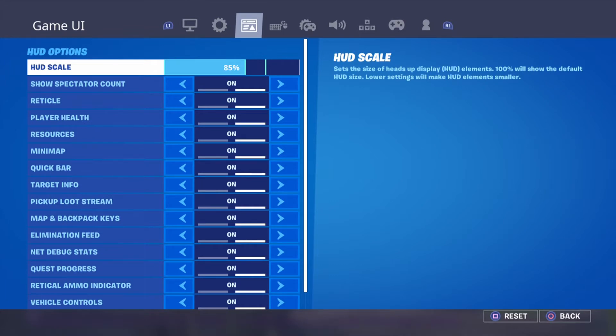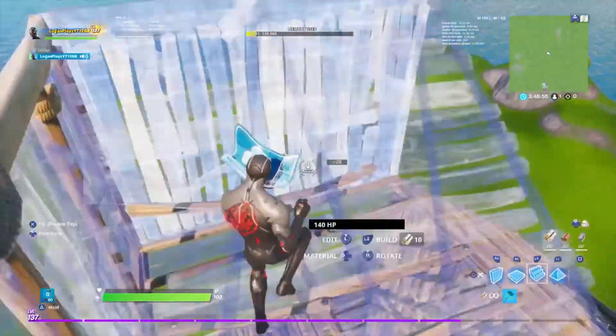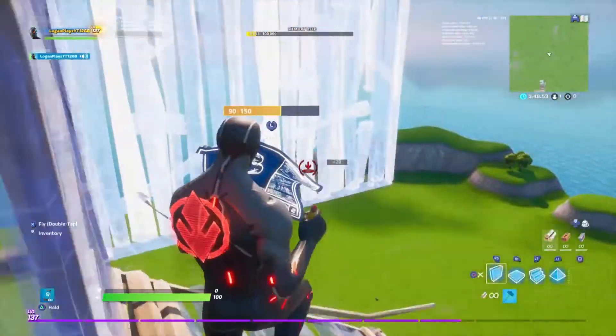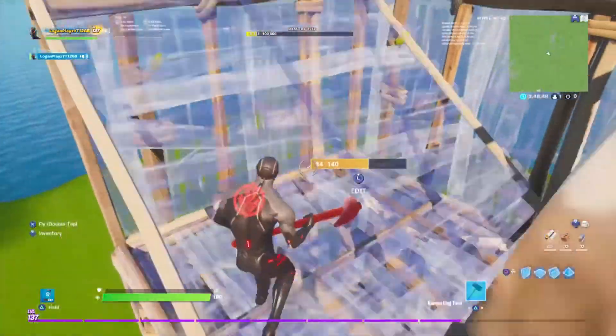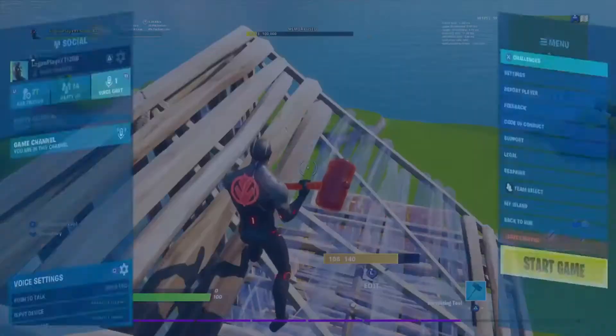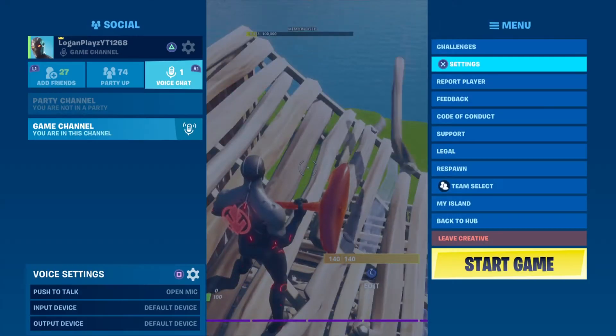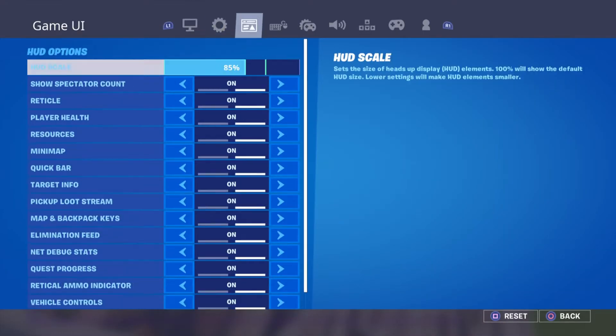My HUD scale is only 85%. I know you're wondering why — when you have it at normal it just takes up a bunch of your screen, and I feel like that's too much. So I make it a bit smaller so I can still see it, but it's not too big.